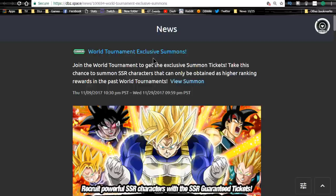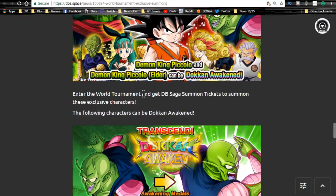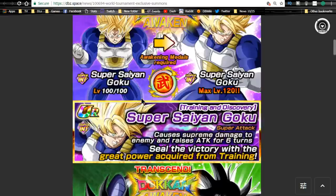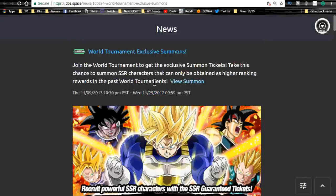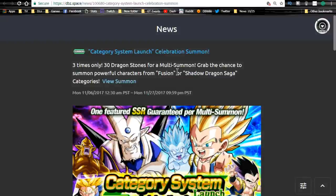Now moving on to global summons. The World Tournament Exclusive Summons runs until November 29th, 2017 — there are Dokkan Awakenings available there. Personally I'm saving my tickets for when they release new SSRs, since global is trying to catch up with the JP side. They already released some cards into the summon pool that weren't previously obtainable via the World Tournament. Assuming the LR they're adding to the local reward is a grindable one and not a summonable one, I'll be using tickets on this. You have about seven days left.